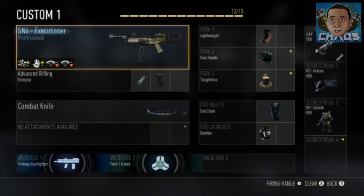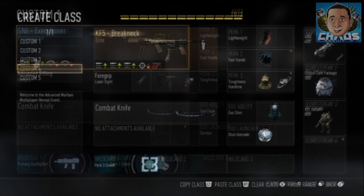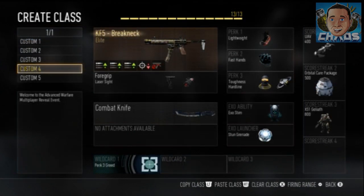First, you could say: does that mean I can get four attachments on a gun? Because that's what it sounds like — they don't go against my Pick 13, so I could get up to three other attachments by throwing on a Primary Gunfighter wildcard and manipulate the system. That's not true.